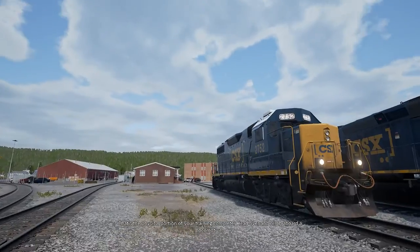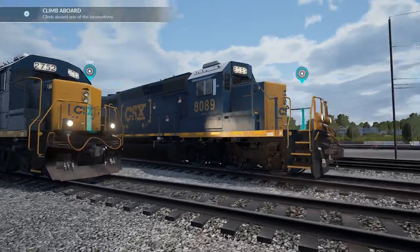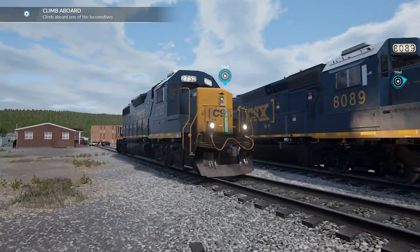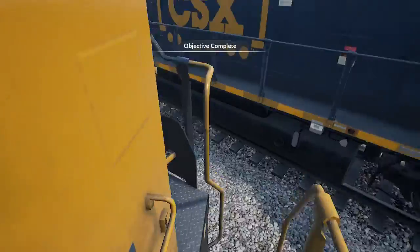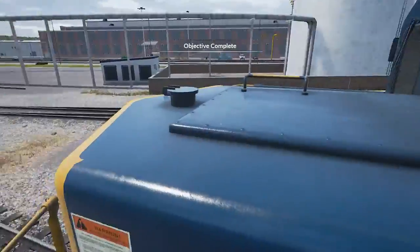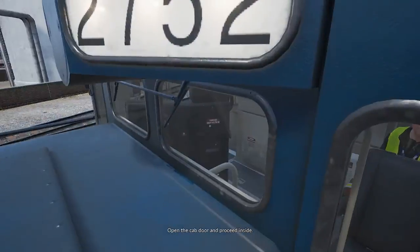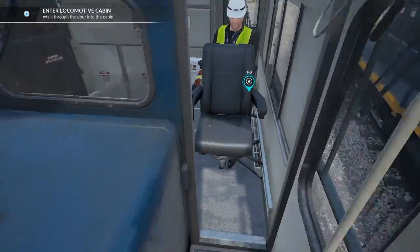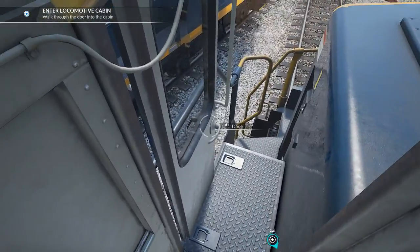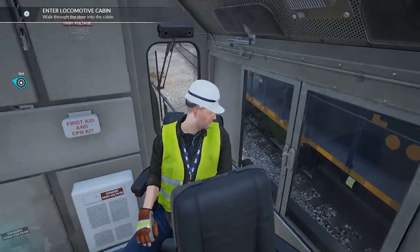That's the physical portion of your training complete - head over and climb aboard a locomotive. We're coming right, I've got the smaller one. I don't know what we've got to do there. Open the cab door and proceed inside. Left click to get in, left click to close it. Hello mate - first aid kit, oh!